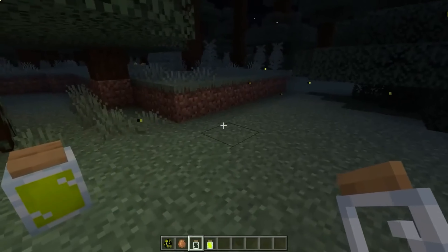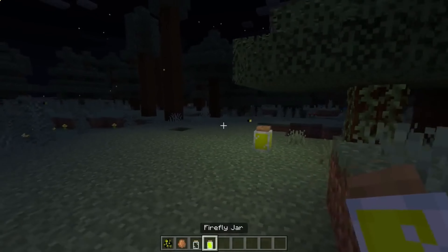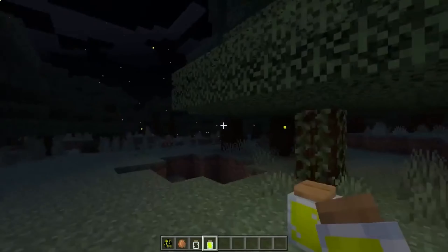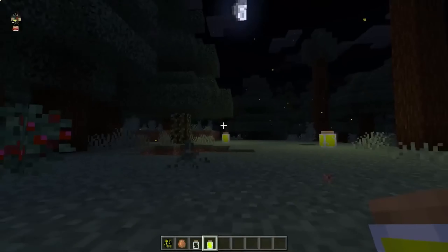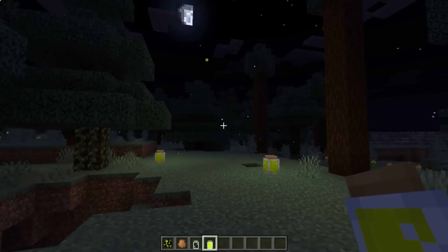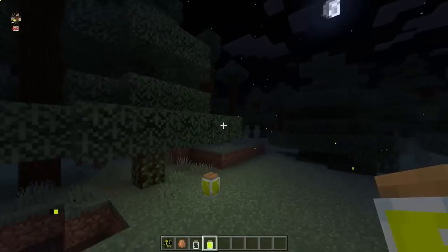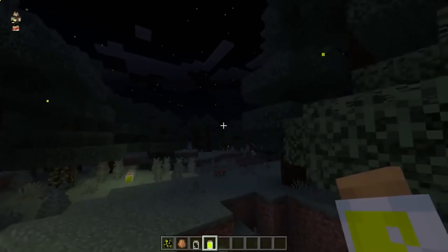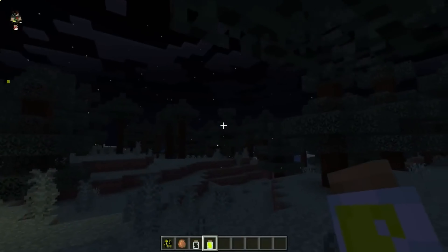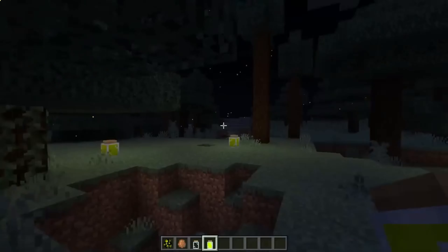Just take an empty jar, approach the firefly, right-click if you are playing on Windows 10 or hold if on phone, and you get a jar with a firefly that will glow. I would say it would be cool if the fireflies also illuminated the surrounding space with dynamic light, but honestly they already glow beautifully — adding block illumination might be too much. The jar can be crafted for survival: you just need a board and glass.